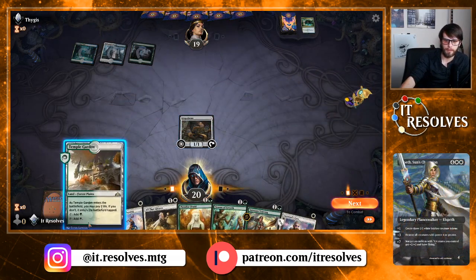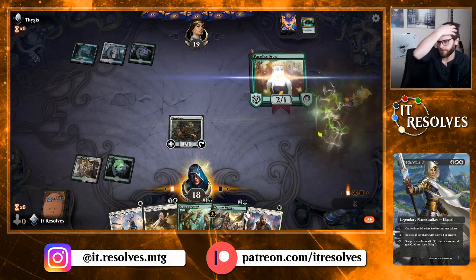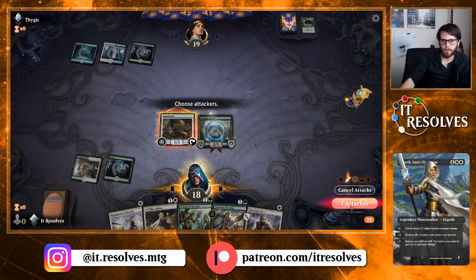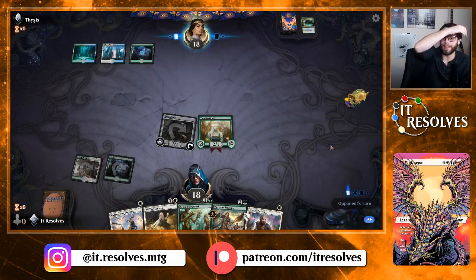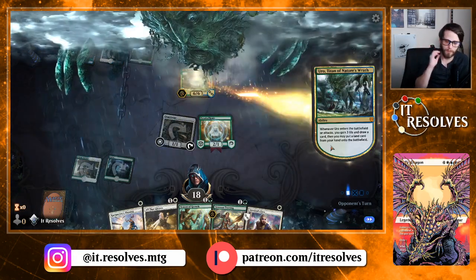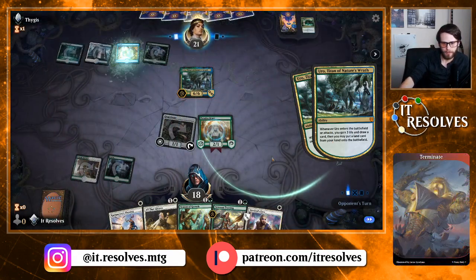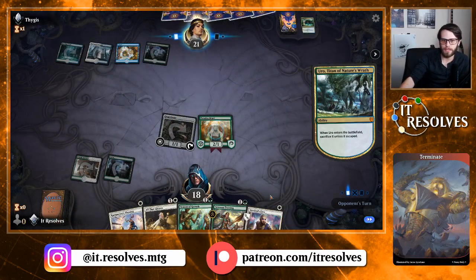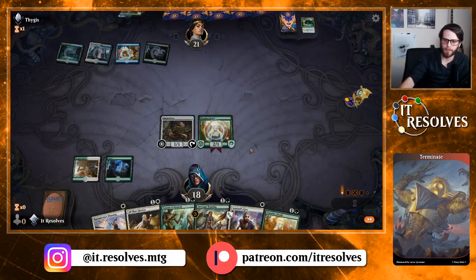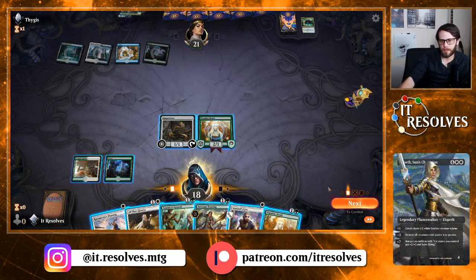Interesting, we're up against Bant here. Let's pay two in Paradise Druid. We do have our hex proofer down. We also have the Sentinel's Eyes in hand, which means Paradise Druid is going to continue to have hexproof, which is awesome. So if we draw a white source next turn, we're in amazing shape. If we draw even a green source, we're actually in very good shape. Unfortunately, we don't here.